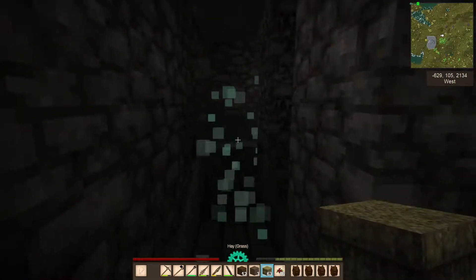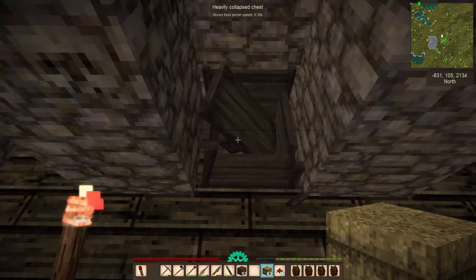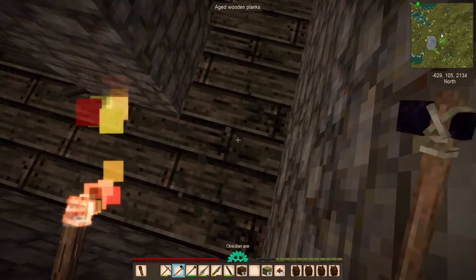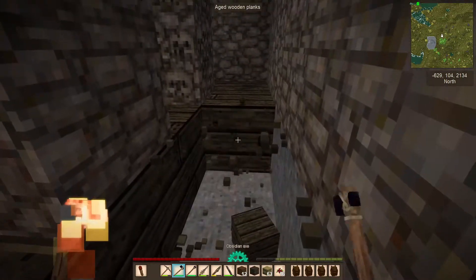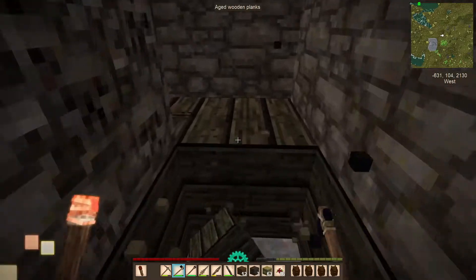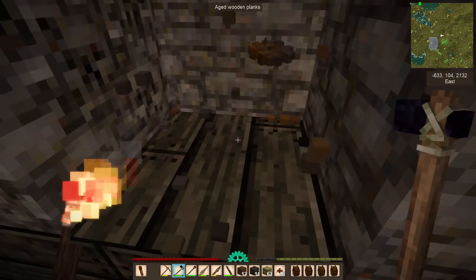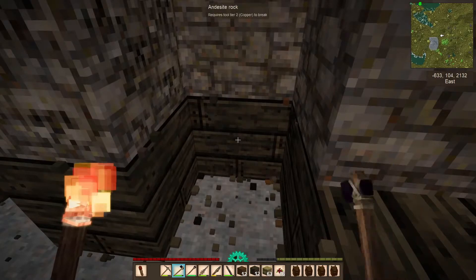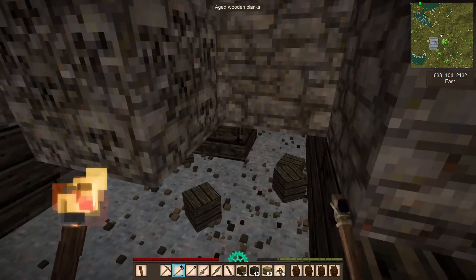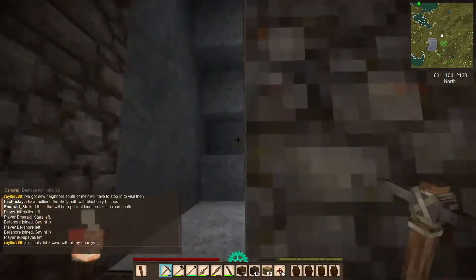We'll grab some to block that up and make sure flood water goes down. We've got a chest here — it doesn't look like there's anything in it. It's one of the heavily collapsed ones, but I'm going to make sure I take up at least all of this aged wooden planks. There is a chance that this place has a little cellar as well, so we'll dig down a bit to see if there's anything. There is a rusty gear — excellent! We'll grab that. There are some cobble skulls as well, so we'll grab these. I will clear this place out and move onwards.